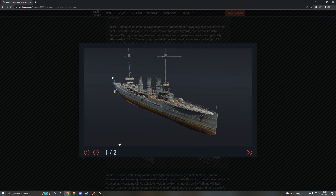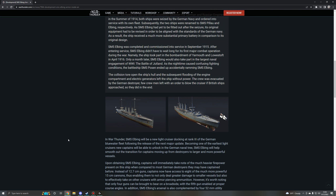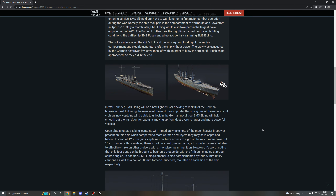It's a German World War I era light cruiser, initially built for the Russian Navy and outfitted with powerful 150mm guns. The SMS Elbing is a light cruiser for Germany of the third rank. It features powerful cannons and torpedoes, but it has low protection and lacks anti-air guns.